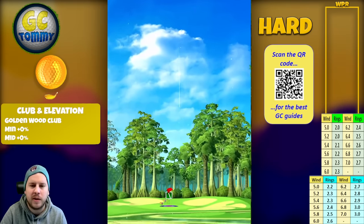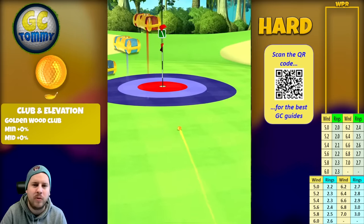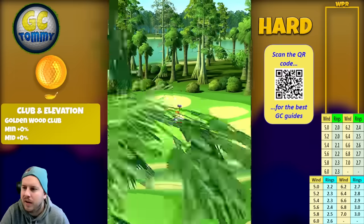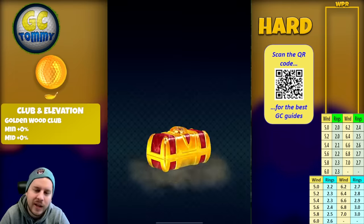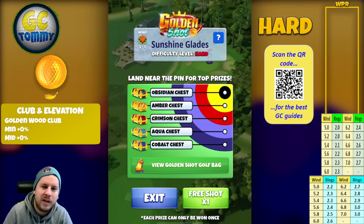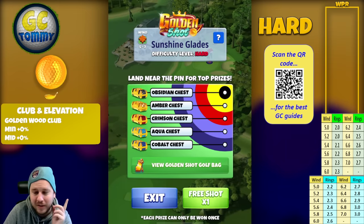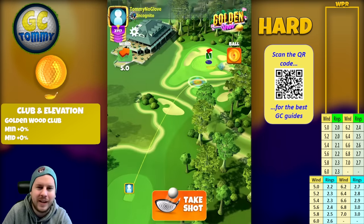We bounce on the pad nicely, get over onto the green, and we roll... getting a bit short in line — not what we want — but we get the most inner ring. We already had the amber ring so we're getting the crimson now. There's a flamingo ball in the chest there, but I want to be clear: we are not getting the flamingo balls — we are getting regular berserker balls.